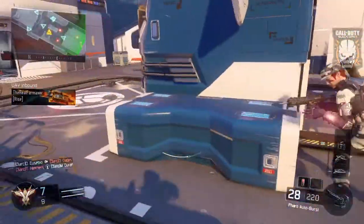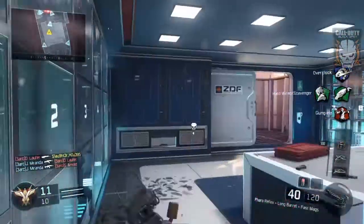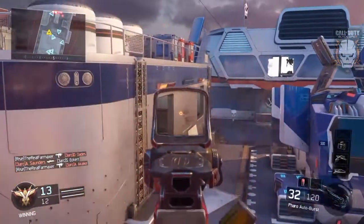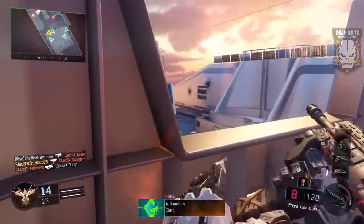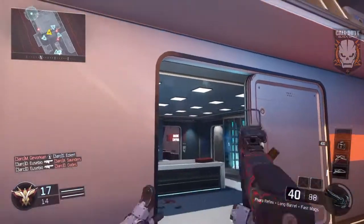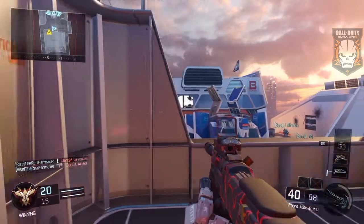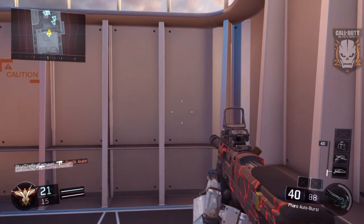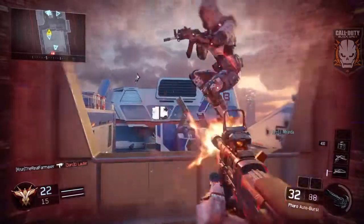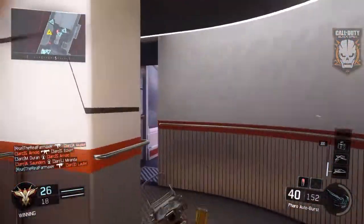So you guys have seen me use my quick draw perk. Somebody just walked into my house — not gonna look, just got that kill. Oh my god, what just happened? Where the heck did you come from?